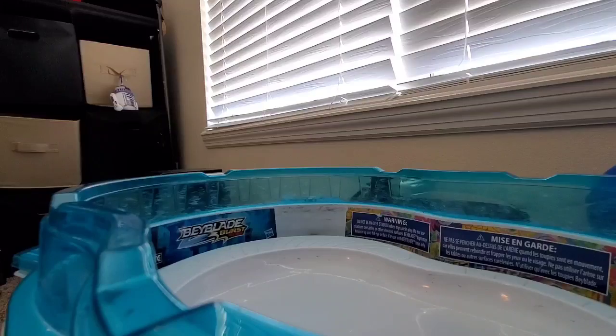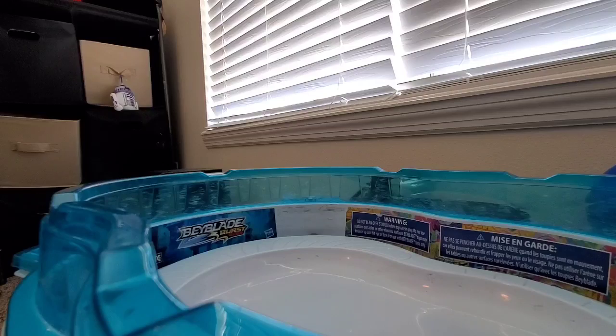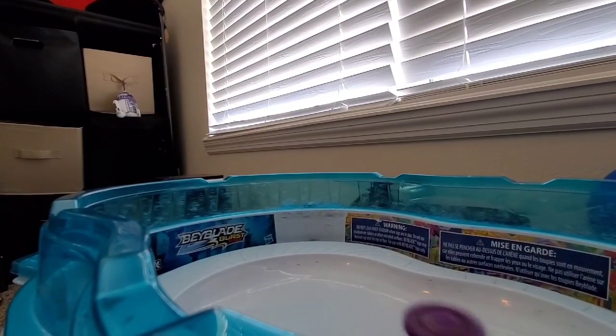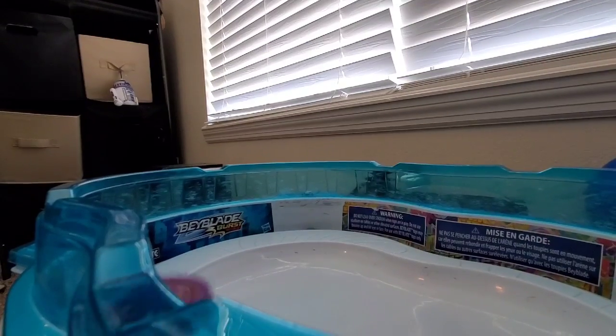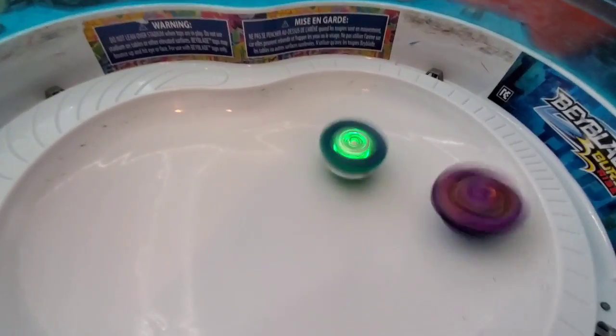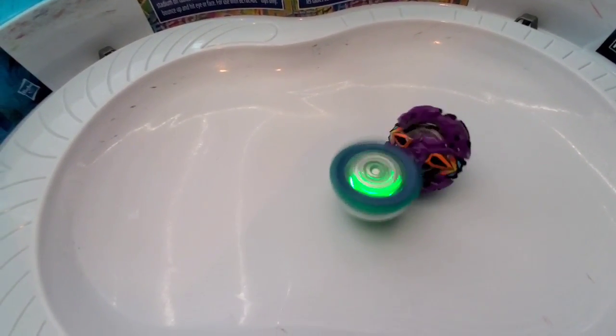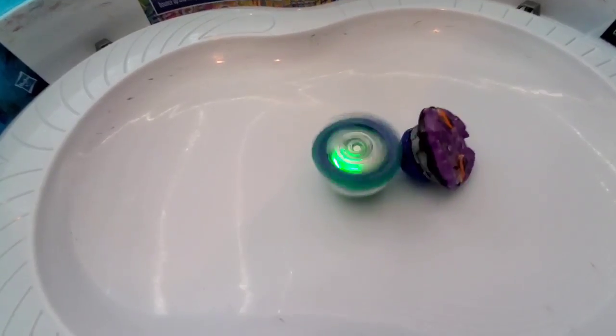Alright, so now we're going to be doing it against — oh no, I already did Cobra. Now we're doing it against Astroir, which is originally Astroid but evolved. The thing is, he has a Ryze tip, so it's Ryze vs Turbo. Let me get Fornius. I'm going to launch Astroir first. Oh no, there it is.